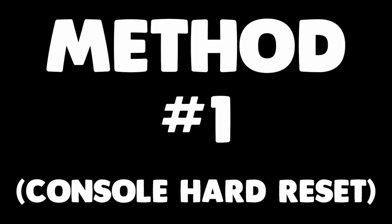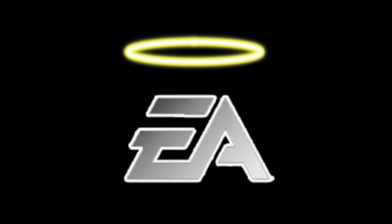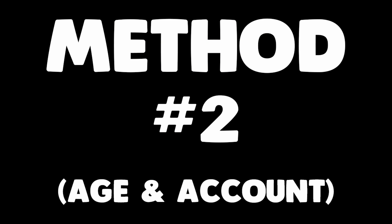Method number one: the basic console hard reset. On the Xbox One, if you hold your finger over the power button for around 10 seconds it will auto shut down, and then if you power it up again after a few seconds it will load up with a green Xbox screen first, which lets you know it's been hard reset successfully. This should be similar for other consoles, maybe by taking out the power cable for roughly 30 to 60 seconds.